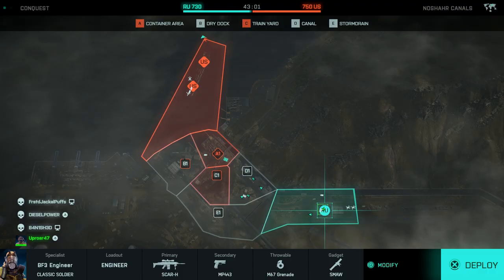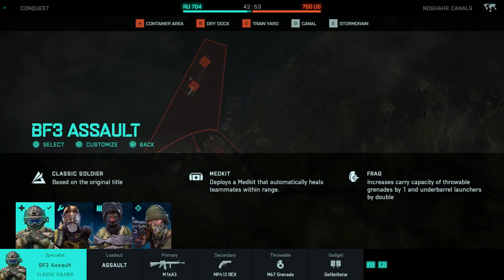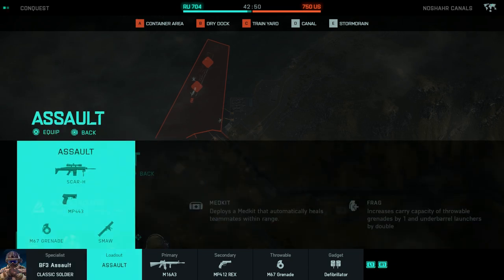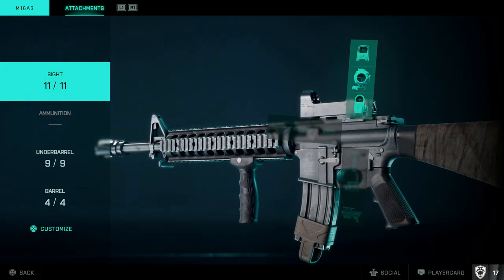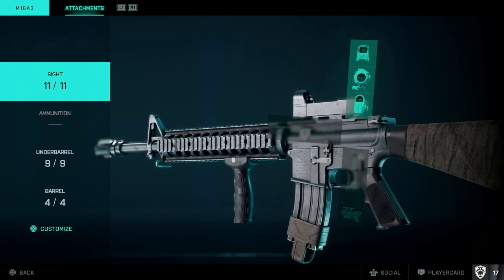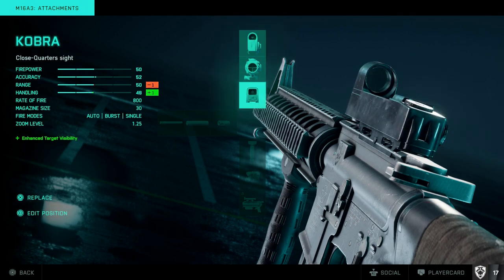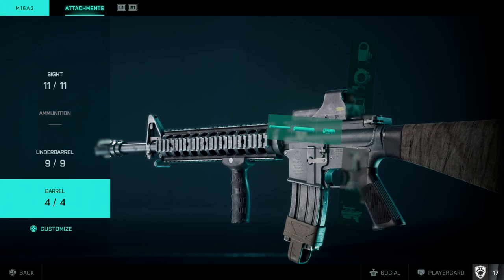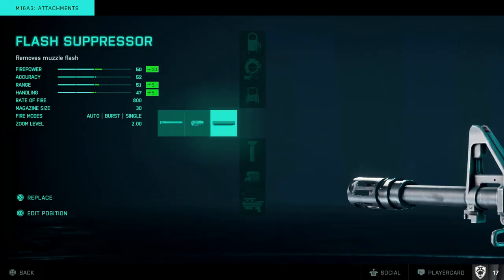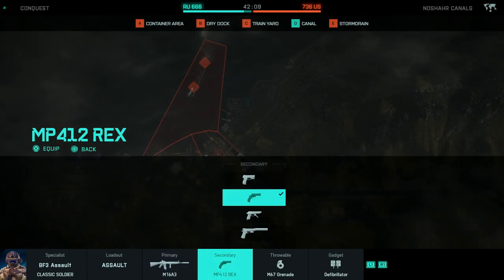Now in-game, to edit attachments in case they didn't save from the main menu, hit Modify in the spawn screen. Select your class — let's say assault — tab over to your primary. Using the M16 as an example, I'll customize it: swap sights to start with the Hollow optic, set the grip for under barrel, and add a suppressor for the barrel attachment. Then back out and you're ready to spawn.